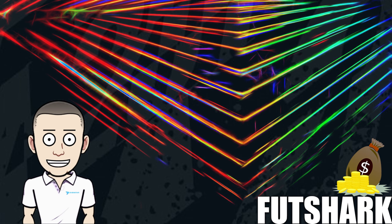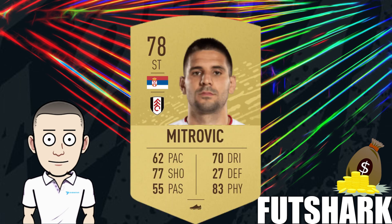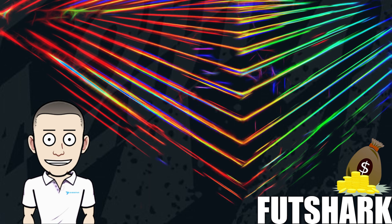Finally, a shout out to Mitrovic — I invested heavily in him ahead of batch two thinking he would be involved. What we saw from the batch two investments is that the league SBC cards didn't do as well as hoped. He's a league SBC card — you have to use him in the Fulham SBC and the Championship league SBC challenges. You do need Mitrovic if you want to do the Fulham SBC, but we didn't see a massive spike in demand for league SBCs when batch two cards were out of packs.